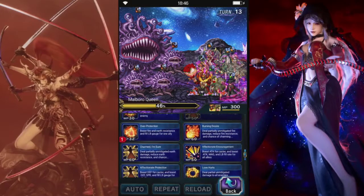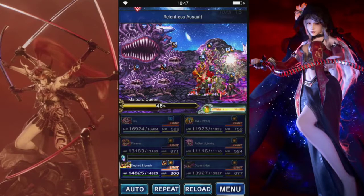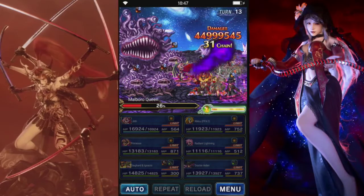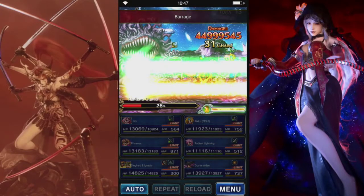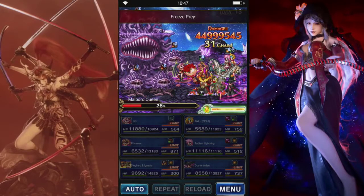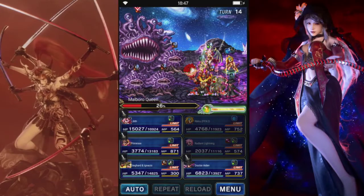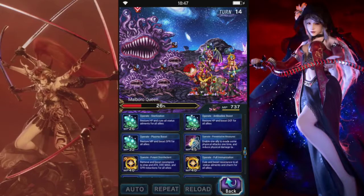Alright, let's give earth buff to magic tank. Alright, so Queen's getting down. I have roughly ten turns to kill everything. We can take care of the charm. Alright, get rid of that charm.